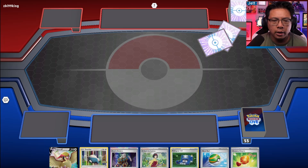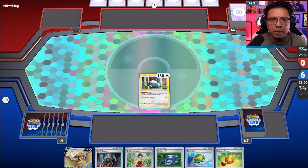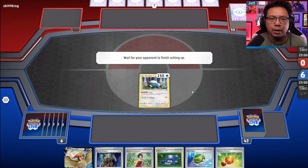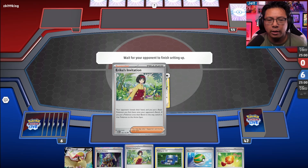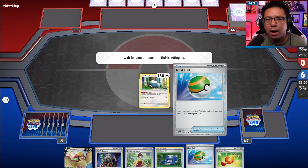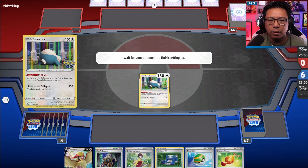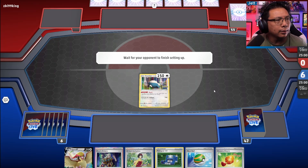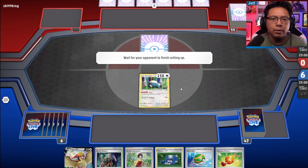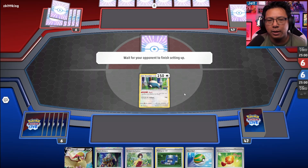Alright, we're going first in Match 2. I'm not actually sure if going first or second is better — second might be better since we're not looking to attack. Let's see if we can trap something in the active. We can get a second Snorlax out and then play Erika's Invitation. That's a nice card to have. The easy ways to beat Snorlax stall — two ways primarily.